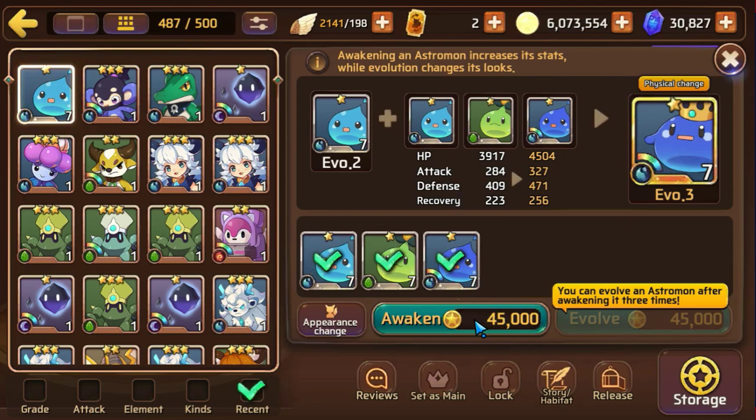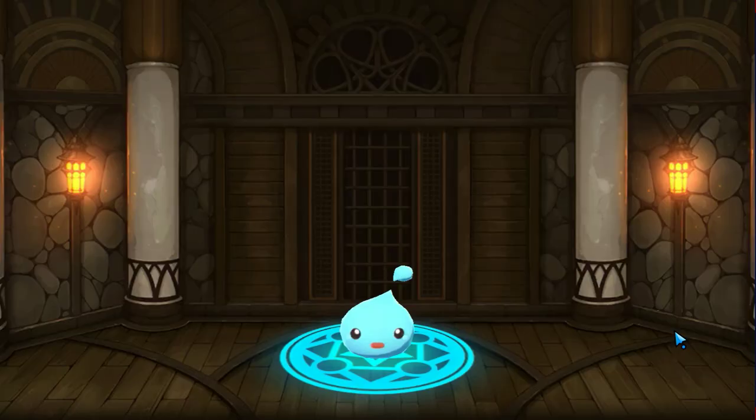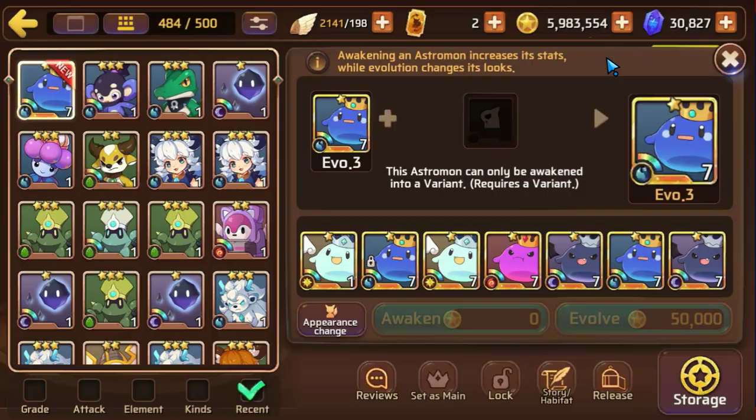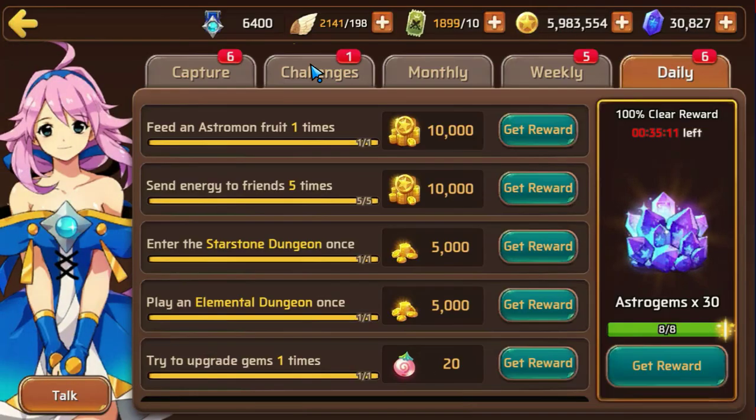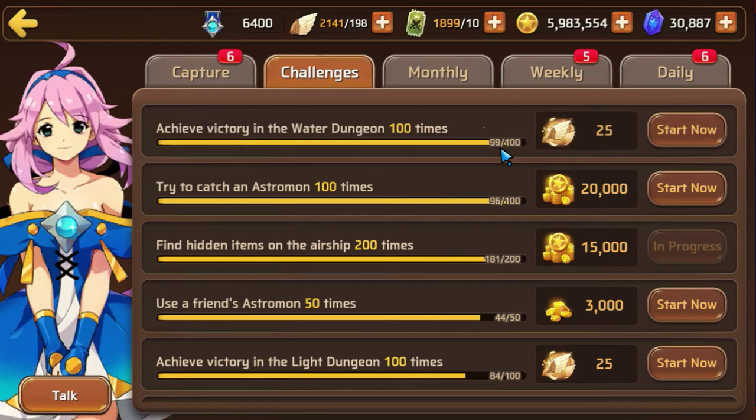And then to get them to Evo 3, all you need is four Evo 2 slimes. Go ahead and do that. Don't worry about the gold guides — I'll show you how I get a lot of my gold back in a minute as well. We got our slime to Evo 3. Going to back out of there and go over to your challenges and collect your 60. So you can essentially get 10 Astromon to Evolution Evo 3 every week, and that'll give you 600 Astro Gems. And then 40 Astromon to Evolution Level 2 will give you 400. So you add that up, there's 1,000 Astro Gems. So every week you can get 1,000 — so every month, you should be able to get 4,000 Astro Gems back.